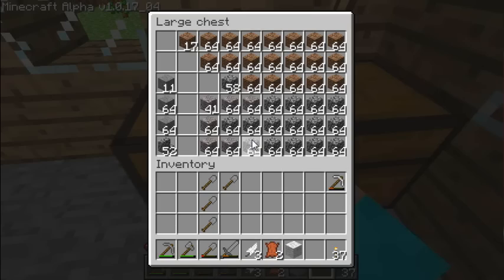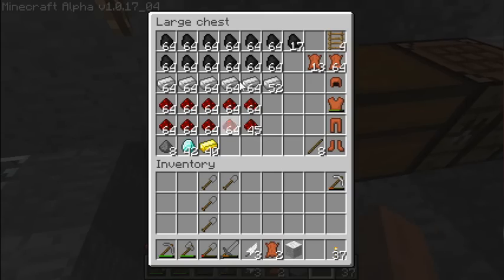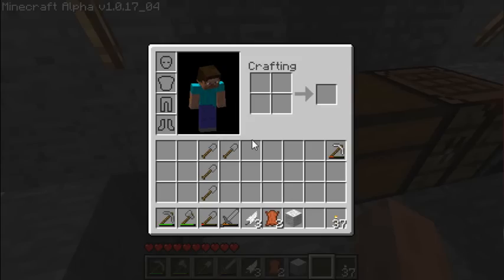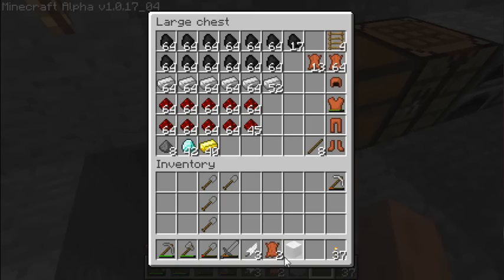Let's go through the lockers really quick. This is my resource locker — got some finished products here and raw resources there. This is one of my main chests: coal, steel bars, redstone dust, diamond, gold, gunpowder, armor, lots of leather, some extra sticks, and a few ladders. Actually I should just put these while I'm here.